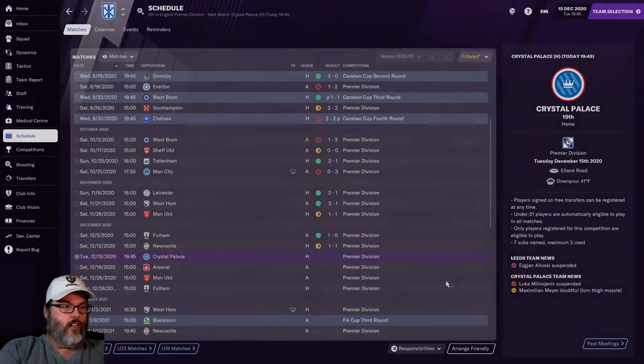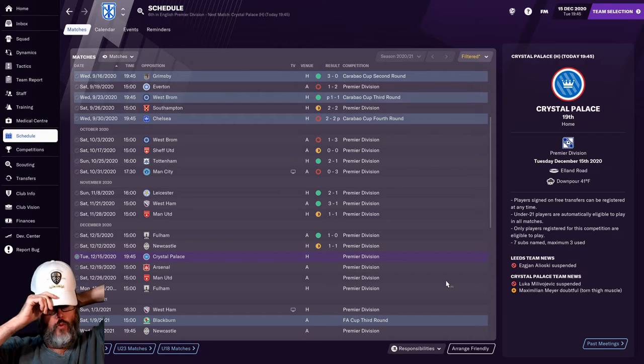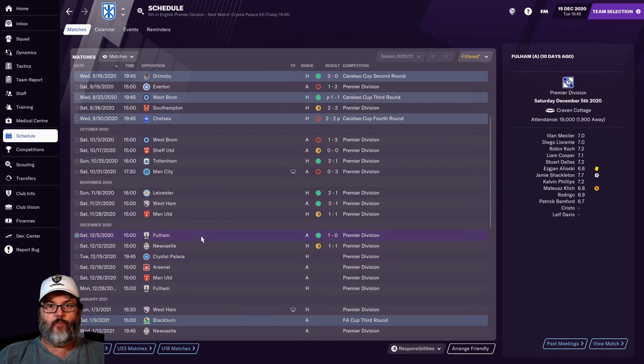RC here back with episode 4 of Football Manager 21 Beta Save with Leeds United. Staying up is what we're trying to do and we're off to a pretty good start. After last episode, we beat Fulham 1-0 with a goal by Jamie Shackleton and a 1-1 draw to Newcastle at home, with Patrick Bamford on the score sheet in that one.